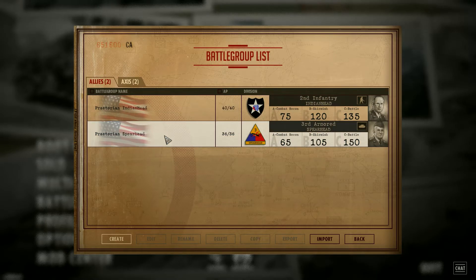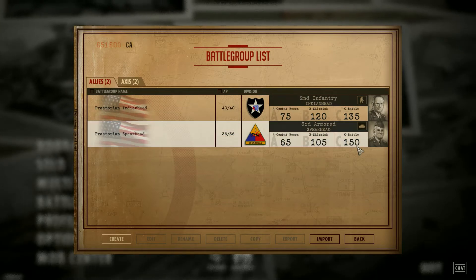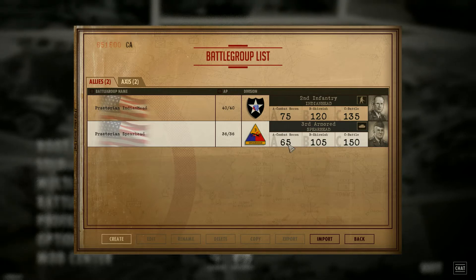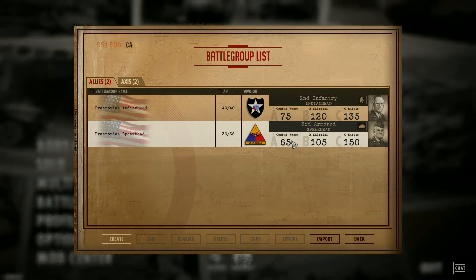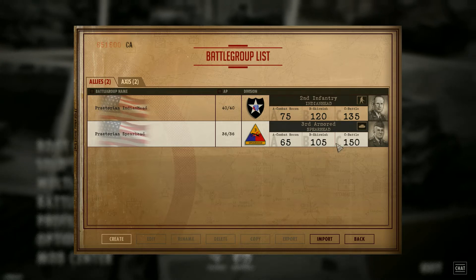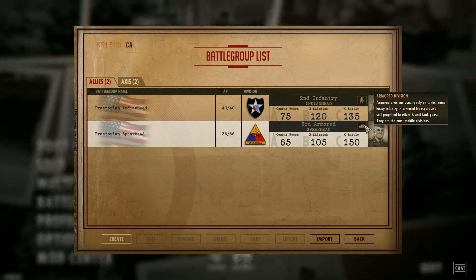We're going to be using the Praetorian Spearhead — this is the third armored spearhead one. I really like this one; it's one of my favorites. It has one major weakness: they are the weakest battle group in phase A. Nothing gets lower than this — the amount of points they get for each tick is the lowest, there's nobody even close. So they're pretty bad in phase A. Phase B they pick it up a little bit, but phase C they are tied for being the best. It is an armor division.